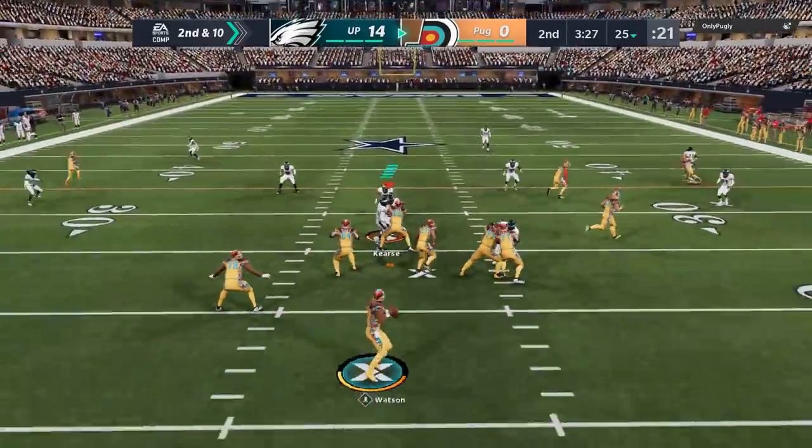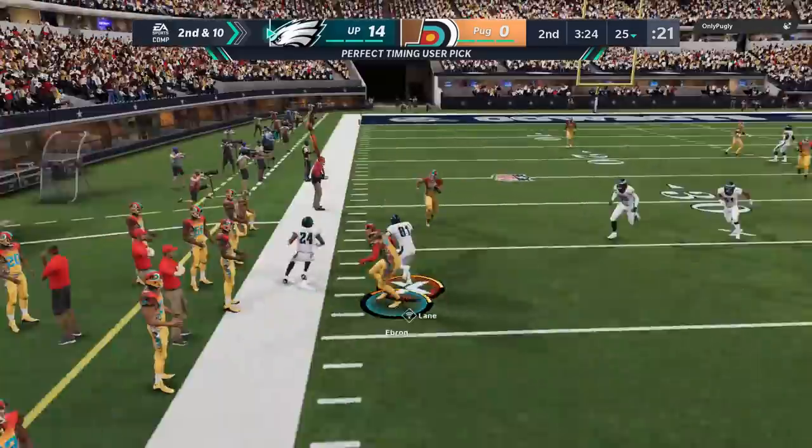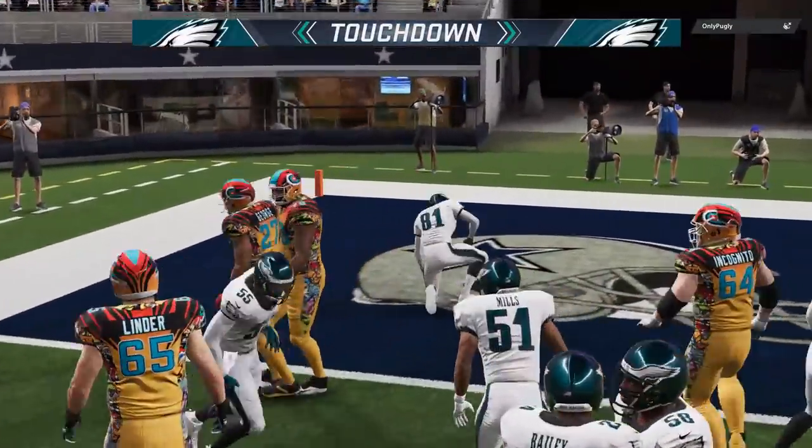On the next play, this pass defense is going to take over one more time. Look at that double coverage — he was double covered and he throws right into it. Night Train Lane — if you don't have Night Train Lane at cornerback, you don't got nothing. This dude is easily the best cornerback in the game. He makes so many plays.